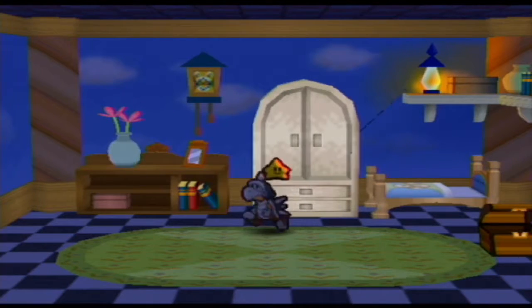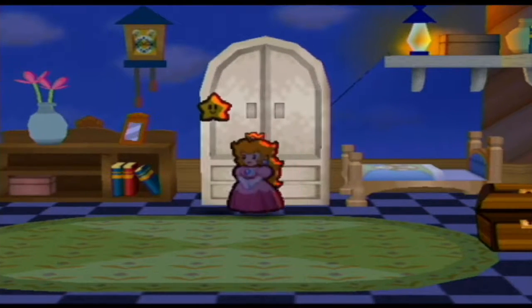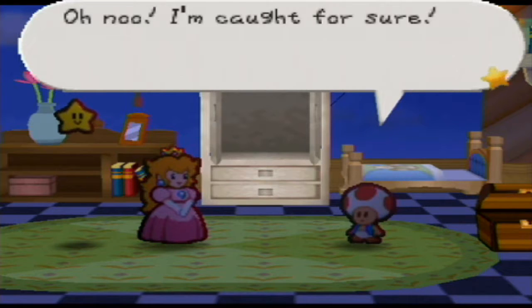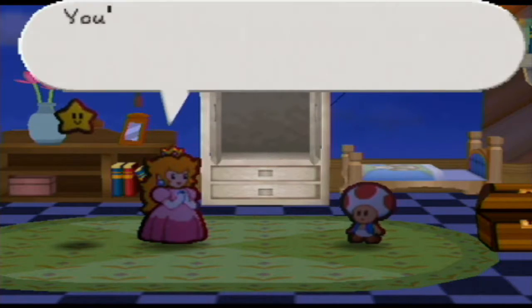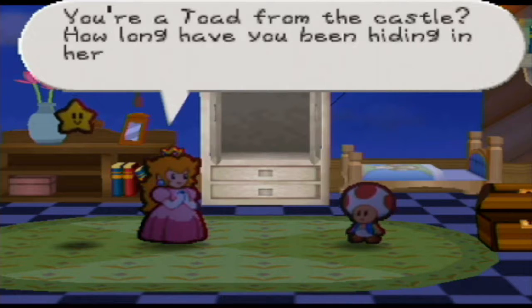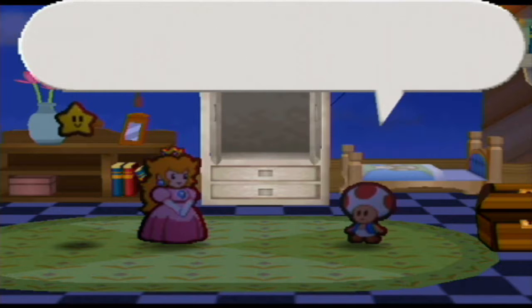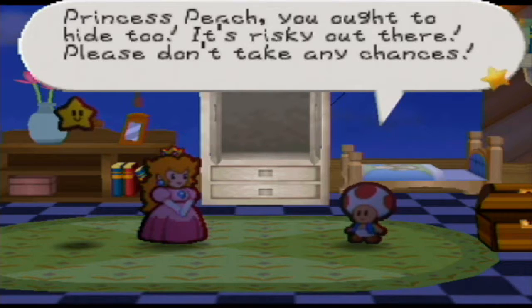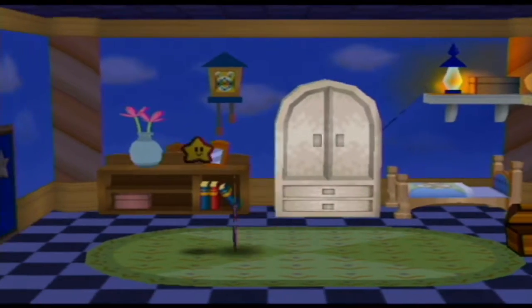There's a Toad in here. I'm gonna go ahead and open these little closets — there's a Toad right here. I don't believe he gives you anything, but later on he'll be useful. It's like another Peach event, but something else might happen with this area. There's just some dialogues, some survivors in this area — not like they all got slaughtered, but anyway.